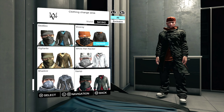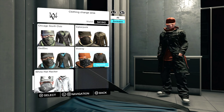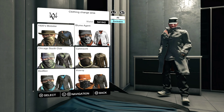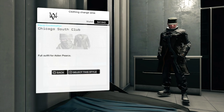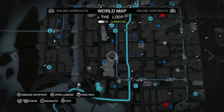I think my favorite outfit now — this right here — looks absolutely hideous. I don't know what they were thinking. Let me just look at the exclusives. I think I like the 1920s Mobster the most, but I wanted to show you each one. The White Hat Hacker — that's always the one I think I had when I first bought the game. I like Cyberpunk, probably my favorite, or the Chicago South Club. I like the greed. But with that being said, there actually is the last mission of this.